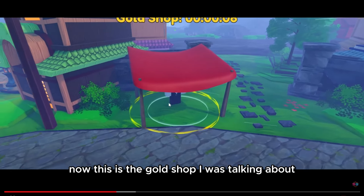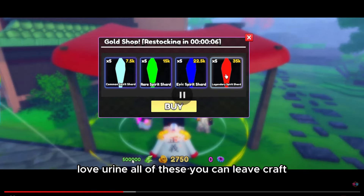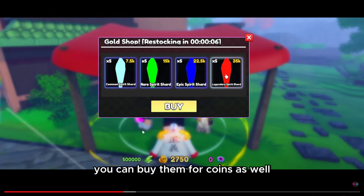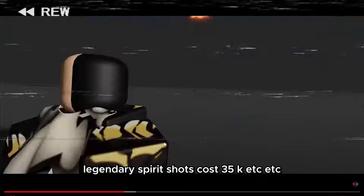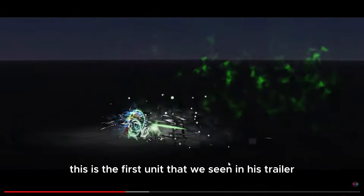Now this is the gold shop I was talking about. You can actually craft different stuff, like evolution items — Burb, Straw Hat, Candies, Left Earring — all of these you can craft. You can buy them for coins as well. Legendary spirit shouts cost 35k.